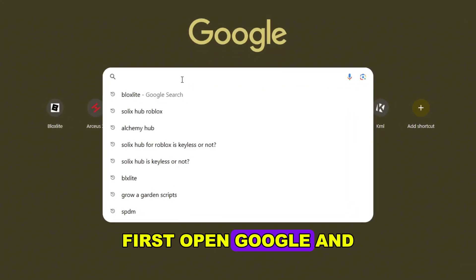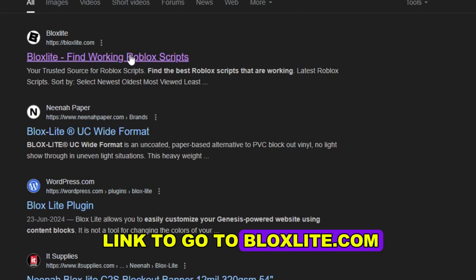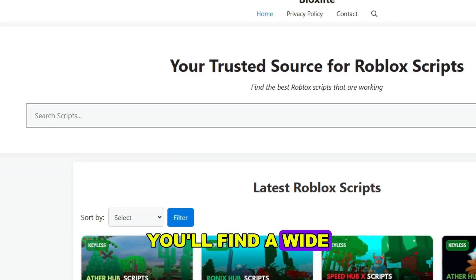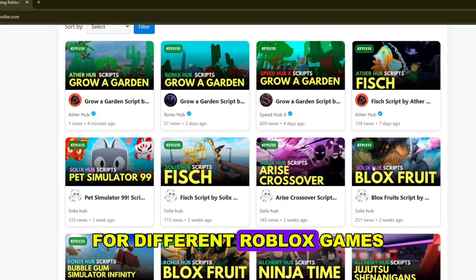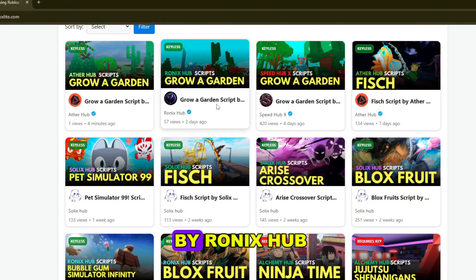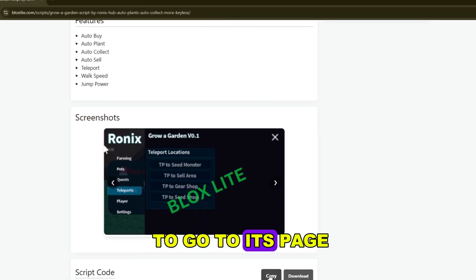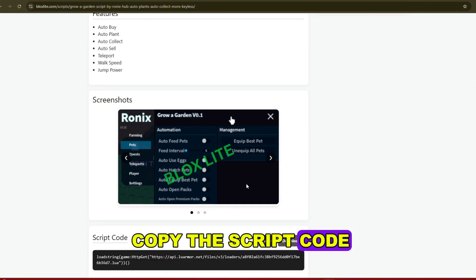First, open Google and search for BloxLite. Click on the first link to go to BloxLite.com. You'll find a wide variety of scripts for different Roblox games. For now, let's search for the Grow a Garden script by Ronix Hub. Once you find it, click on the script to go to its page. From there, you can copy the script code.